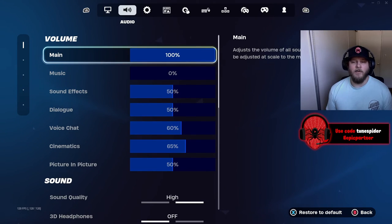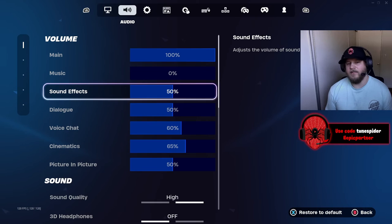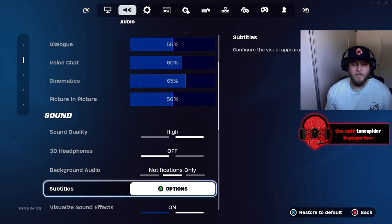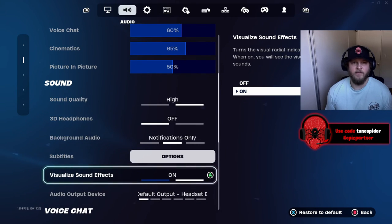For audio, the main thing to pay attention to is having sound effects and dialogue at about 50% because that can affect your game. Cinematic I have at 65%, but the most important thing is to have visual sound effects on — it helps a lot and is a big improvement for your game.